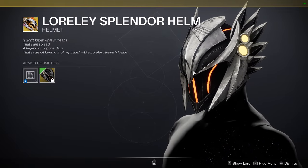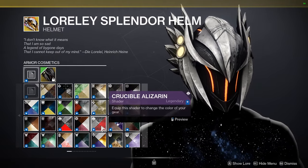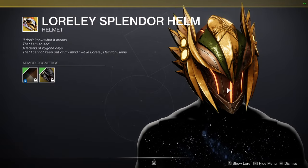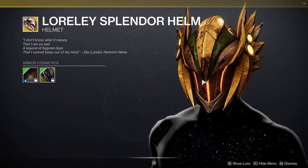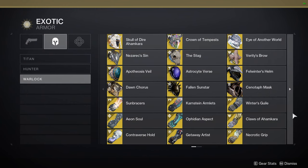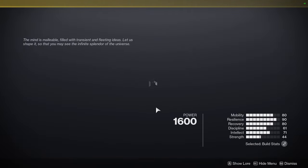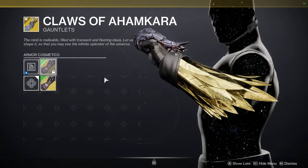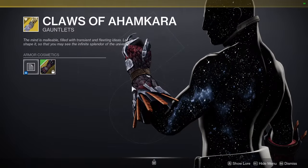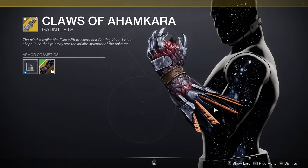Keep in mind that the glows do not change color and the stripe color takes the off-color, so just be aware of that. For Warlocks, you ended up getting Claws of Ahamkara — really, really cool and I highly recommend it. Claws of Ahamkara only has this one ornament right now, so definitely go pick it up.